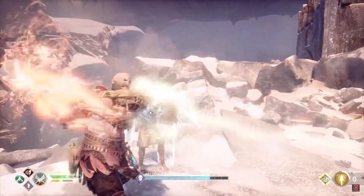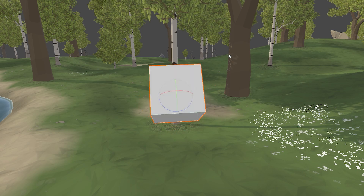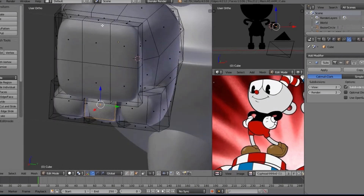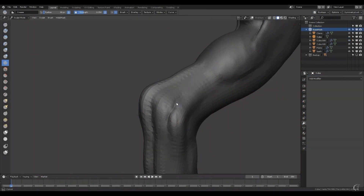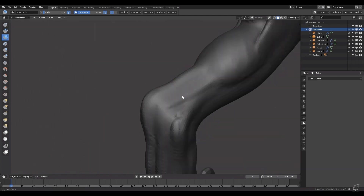Now, what do all those polygon numbers mean exactly? Polygons in a character model are like faces on a cube — a cube has six faces, but the more complex the shape and the less boxy you want it to look, the more faces you need so you can bend it at certain points and smooth out the model. The smoother you can make it, the easier it is to look realistic and to give it smooth animations that look natural.